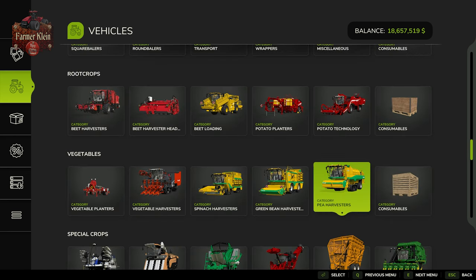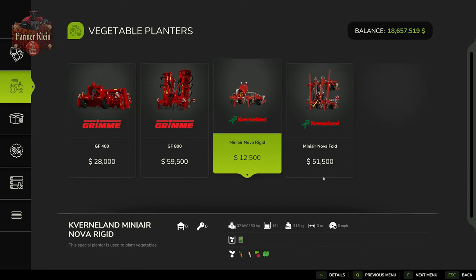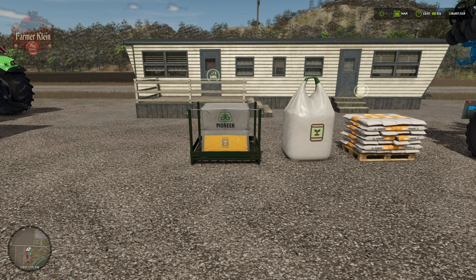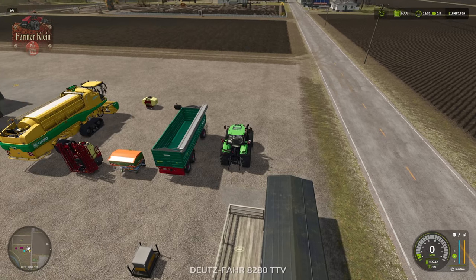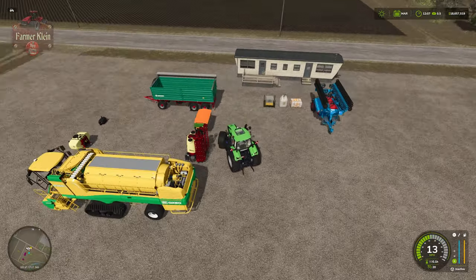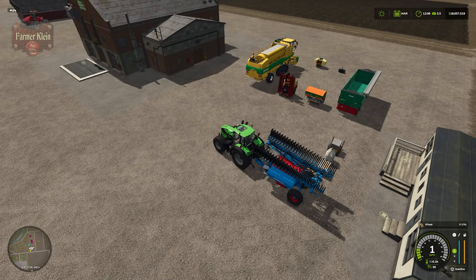With respect to vegetable planters — they do not have the ability to put peas in the ground, so we are reserved to using our standard seeder. With that said, let's go ahead and hook up our seeder, load it up with seed, and get to the process of putting our peas in the ground.